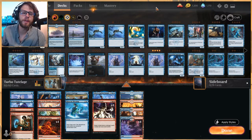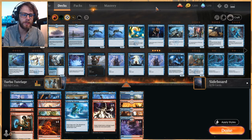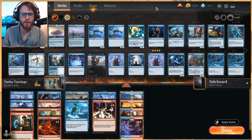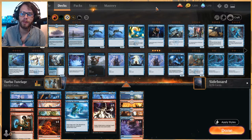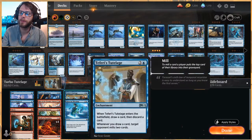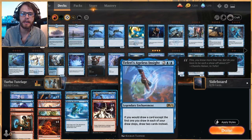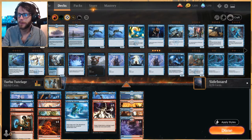Welcome to another standard gameplay video. Today we are testing out a turbo tutelage deck, really focused on just milling out the opponent with Teferi's Tutelage as quickly as possible. We also have Teferi's Ageless Insight as a way to double up on draws every turn to hopefully do this a lot quicker.